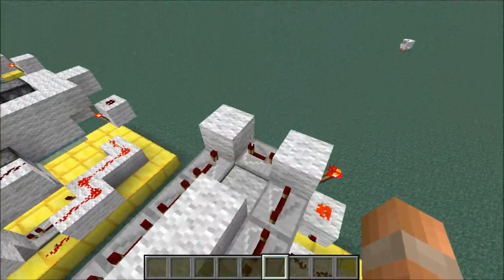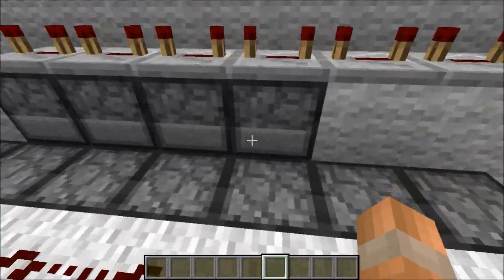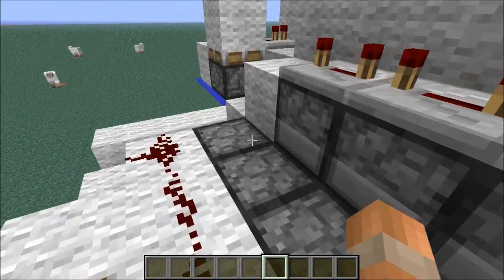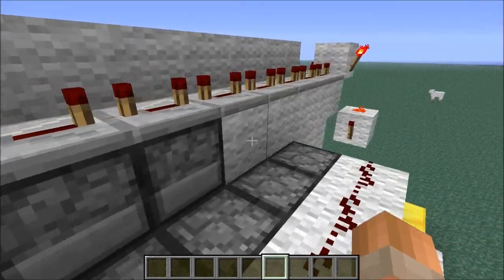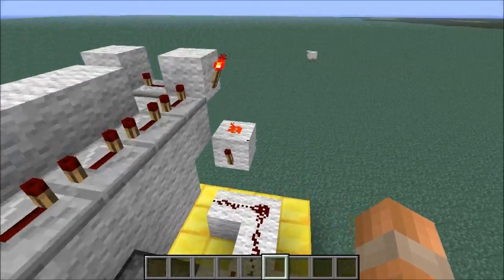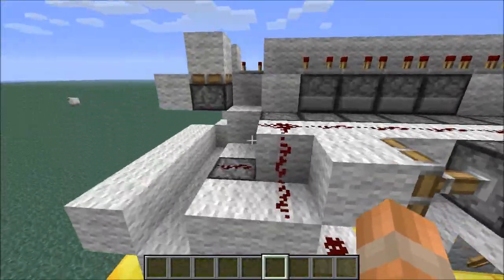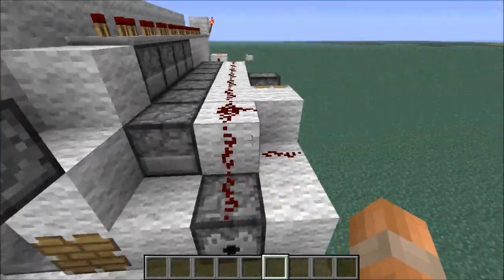When it gets to the end it branches off in two directions. First of all it goes along these repeaters to these four dispensers which have the armour in, and this is where you can start to customise the machine. You can put an extra dispenser at the end if there's another item you want, and you can even put another row back here, but these four will interfere with the order of your hotbar. The other place the signal goes is down here to this logic gate which is linked to the pressure plate at the beginning, so it's only activated while you're still standing on that.